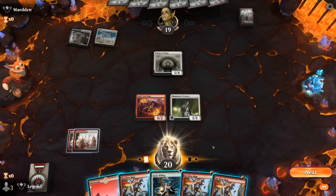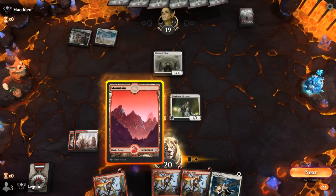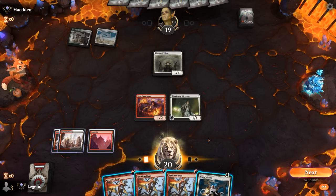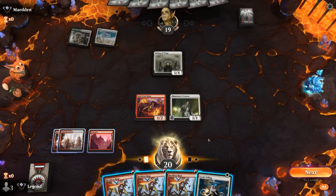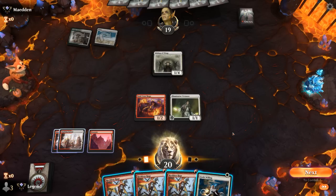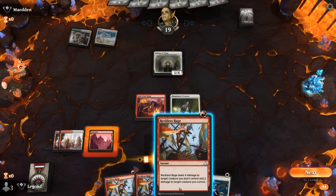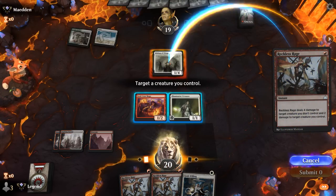Opponent is on Angels and has a Bishop we can take out with Reckless Rage as we draw another one. I may just want to kill Bishop using Soulscar Mage for now, and then it may be okay to God's Willing Virtuoso end of turn just so we get to Connive. If our opponent's playing Skyclave Apparition it could still come in handy to save Virtuoso, but for now killing the Bishop seems fine.